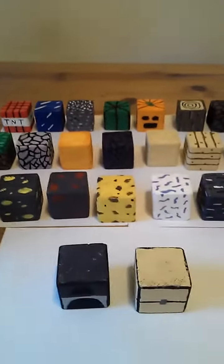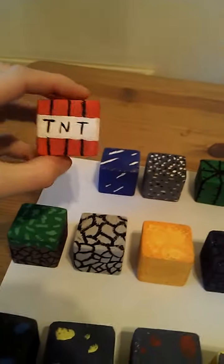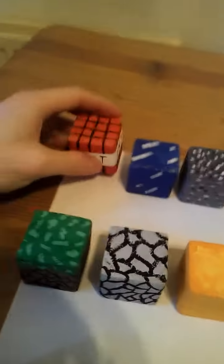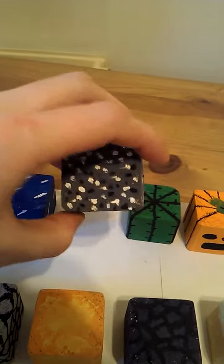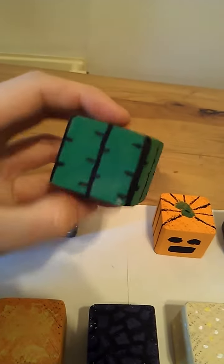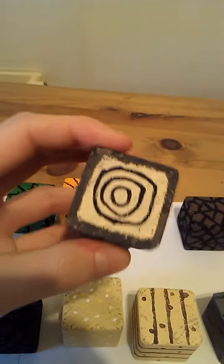I thought it'd be better if I put a video of all these blocks up in HD for you guys to see. Obviously you've seen most of them before. TNT, ice blocks, bedrock — I'm no artist so they turned out pretty well. That's the cactus, pumpkin — this is my favorite one — and the log. I think the details are right on that one.